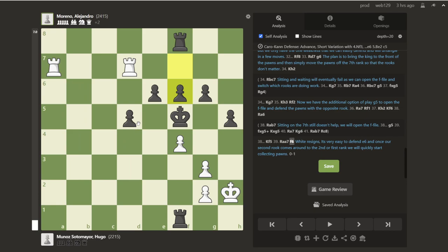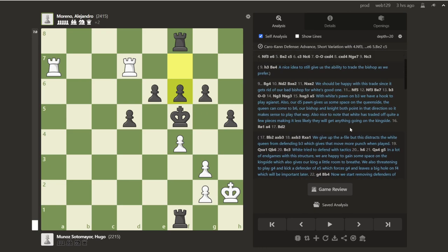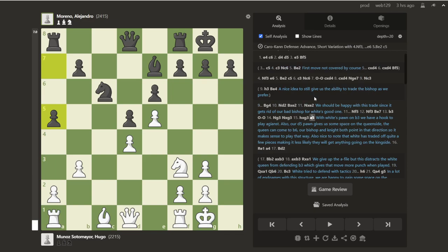I thought this was a really nice, instructive game with some really cool ideas. The big one being this idea of where we play a5 and really just try to gain space on the queenside and try to create some attack and pressure there. I thought this was really instructive and something I hope you guys can take into your own games. If you're interested in learning the Chess Goals course, go ahead and check out the description. We'll have links to where you can get a hold of the course as well as full PGNs of this game and many more like it. I hope you guys enjoy this — like and subscribe, and thanks a lot.